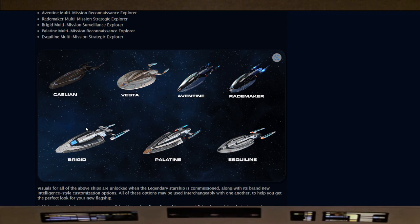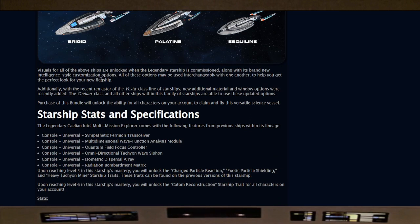This was worth it for me doubly, because I only had the Tier 5s and was going to get the Tier 6 with T6 coupons — but when the legendary started coming out I held off, and I'm glad I did. This one ship now has all those space barbie options. I probably have two or three configurations I've been using, and one upcoming fun build including the torpedo pod. All the above ship visuals are unlocked when the legendary starship is commissioned, along with brand new intelligence-style customization options.